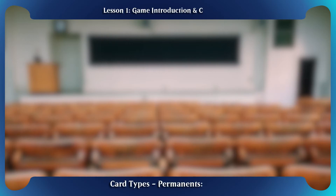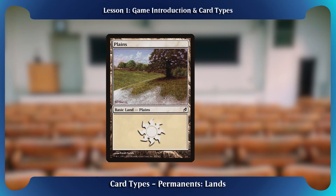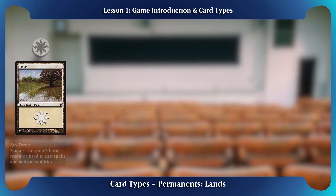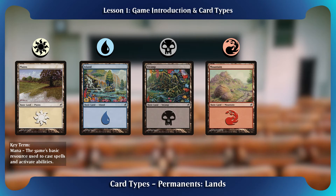Remember, these cards stay on the battlefield unless otherwise destroyed or sacrificed later. Land cards are the basic resource for the game and are generally used for playing other cards. When a cost is paid to play a card from the player's hand, it is called casting that card. A player is allowed to play one land per turn which can be immediately used to play things. The most basic lands have the supertype Basic in their type lines. There are five basic land types in the game which produce a certain color of the game's resource, which is called mana: white from plains, blue from islands, black from swamps, red from mountains, and green from forests.